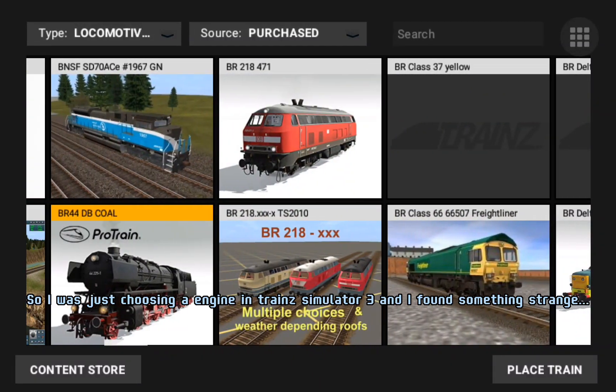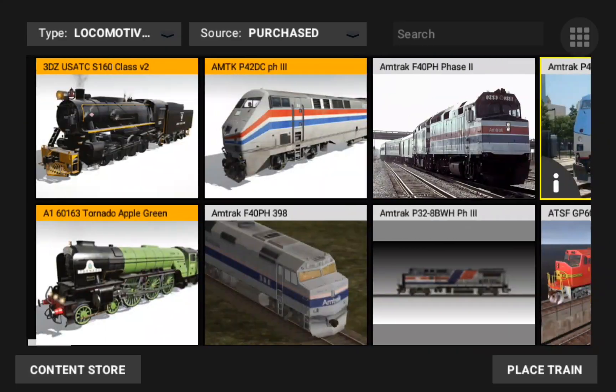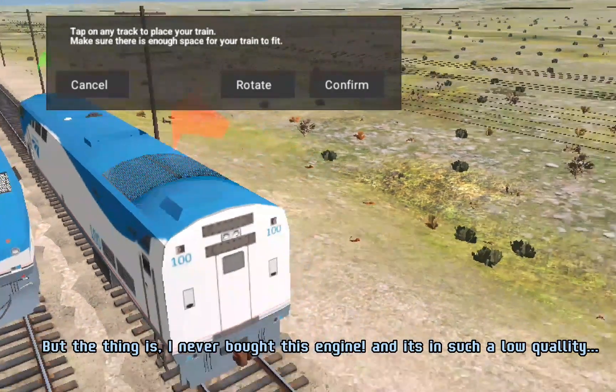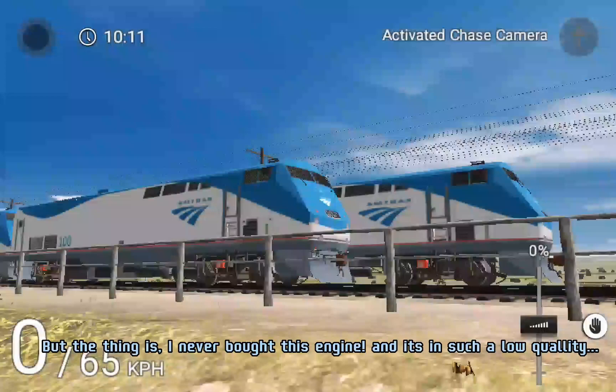I was just choosing an engine in Train Simulator 3 and I found something strange. It's an Amtrak P400 DC number 100. But the thing is, I never bought this engine, and it's in such low quality.